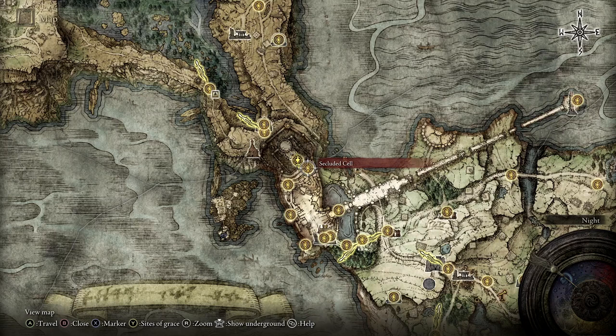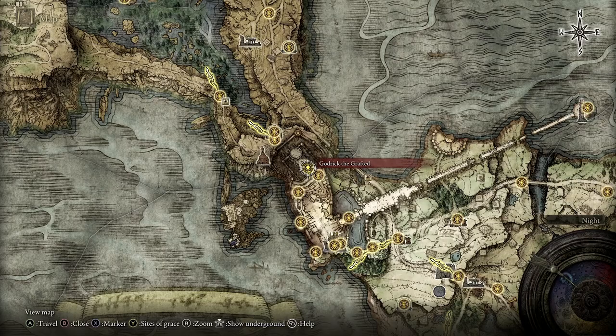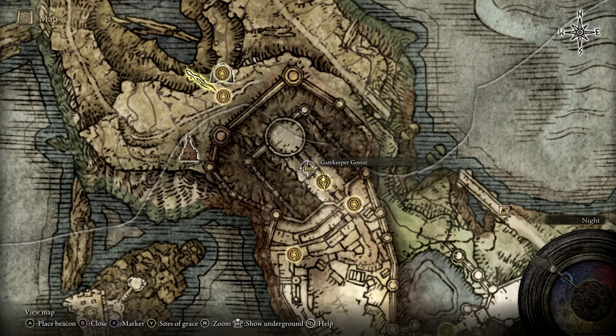Bad news is you need to defeat Godric the Grafted to get this Buckler, because it is sold by this little dude here that we're going to go and see — Gatekeeper Gostok. So that's who you need to go and see to get it. Your alternative is to start the game again and start with the Bandit, who comes with the Buckler as part of their starting gear depending on whether your character is male or female.